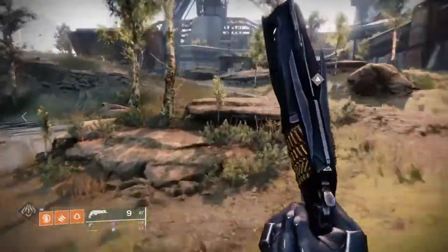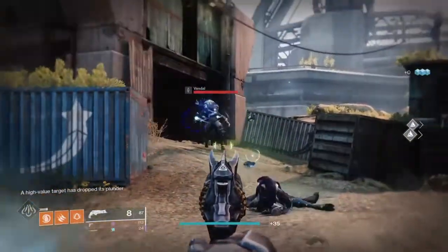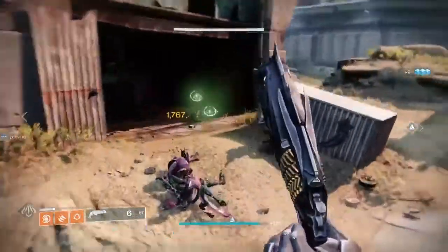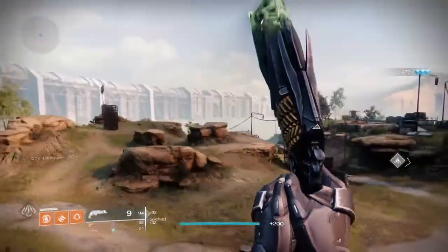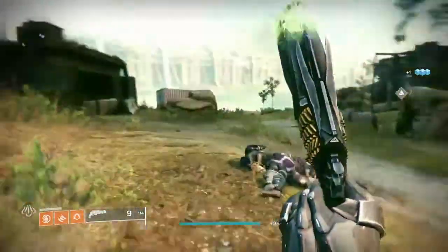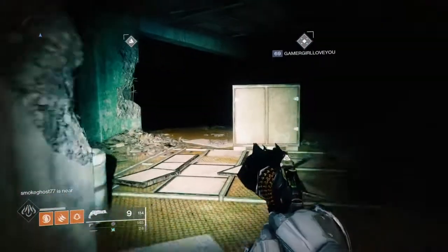For the quick stats: the rounds per minute was 150 but has since been reduced to 140 with the newest update, reducing all 150s except Sunshot to 140 RPM hand cannons. It has an impact of 79. A range of 40, which is fairly good. Stability of 59, handling 68, reload speed of 46, and it has a magazine of 9 and an aim assist of 85.